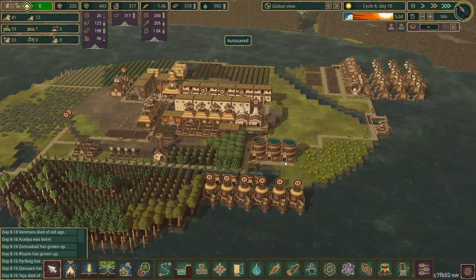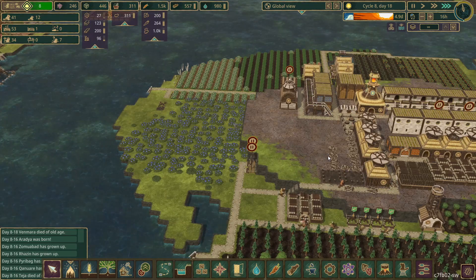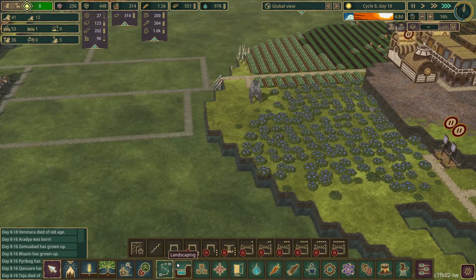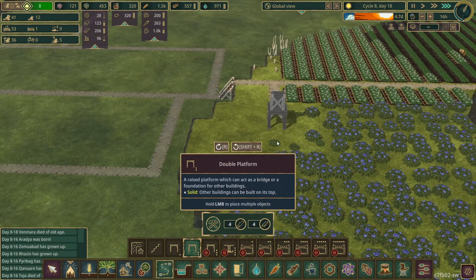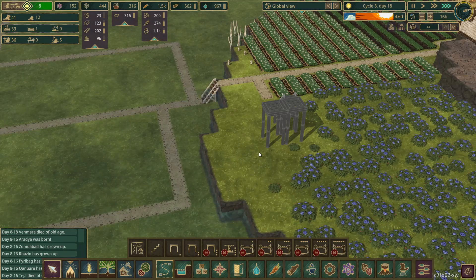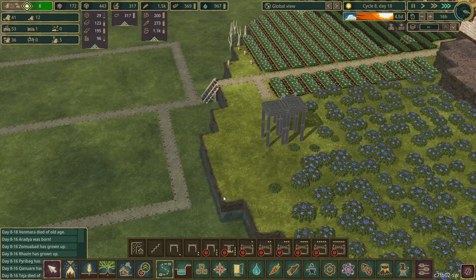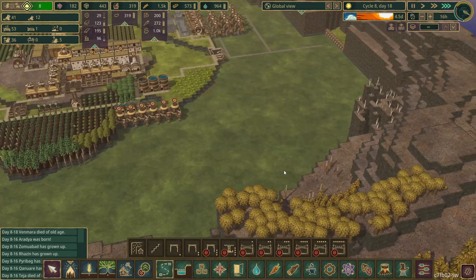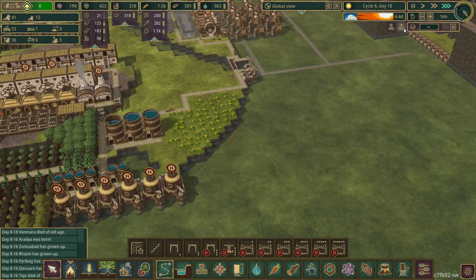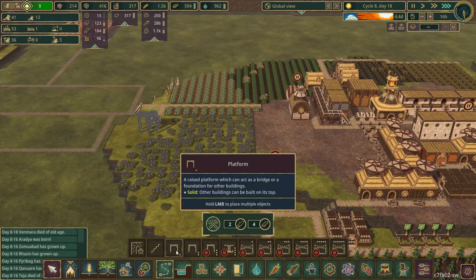Some of the buildings are now in and most of the things are making us a lot of science at the moment. So we can probably start by unlocking some of these things along here. We can't quite unlock the triple platforms yet but that's not the end of the world — they cost 200 science and shouldn't take too long. I'm trying to watch all the water and stuff going in and out of the map. I've got 200 science now so let's continue with these.